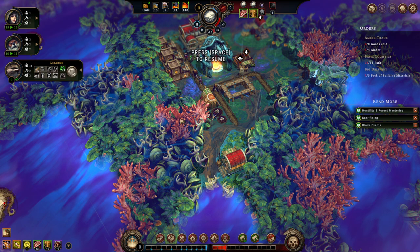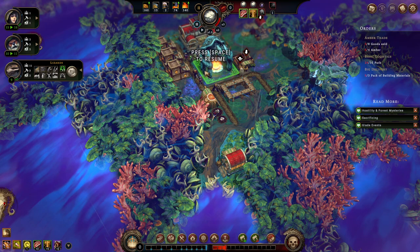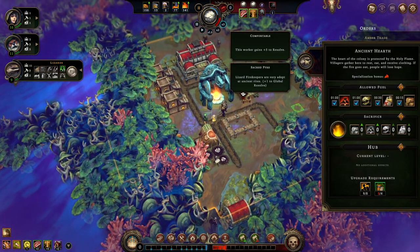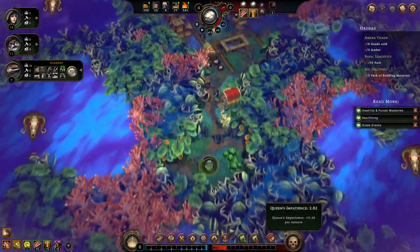The lizards are good at meat production. I don't really understand why the lizards don't have a second thing they're good at. But they like to work in warm environments. The other thing — I just looked at these symbols as the same, but they're actually good at something else. They're good at this ancient hearth thing. There's a guy running this. Lizard fire keepers are adept at ancient rice. I didn't even notice that guy there.